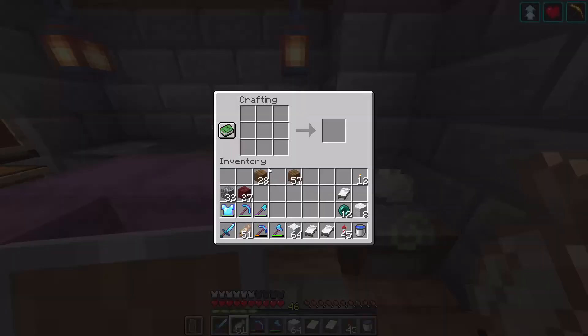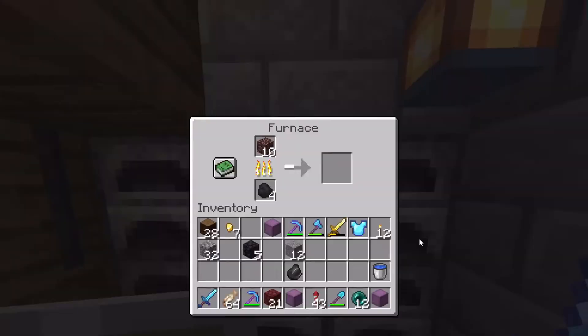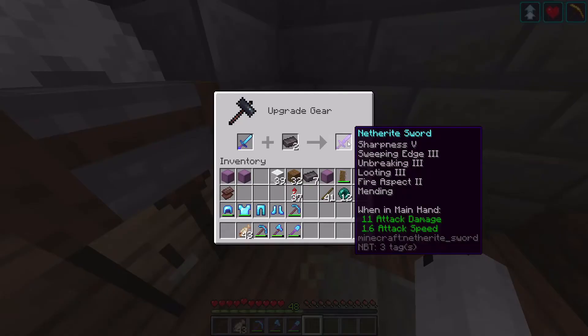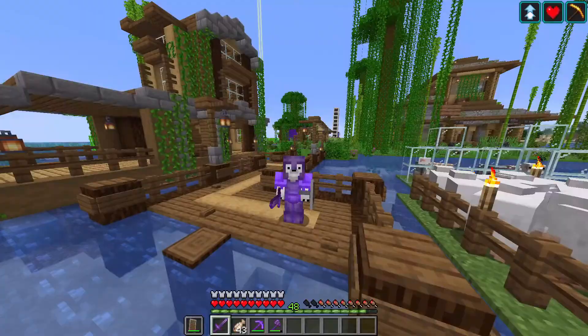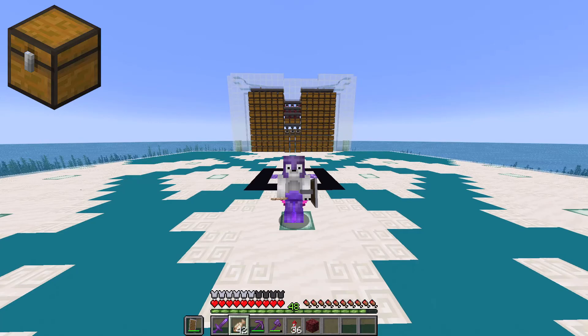This is perfect. So now we can use this wool to make beds and go mining for netherite. Now we are truly invincible and we'll never have to suffer another death on the server. Probably. That leads us to aim 3.